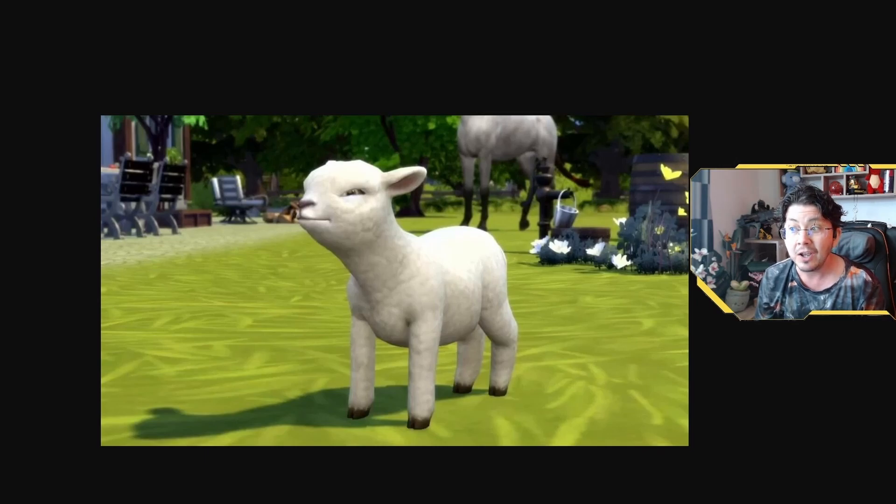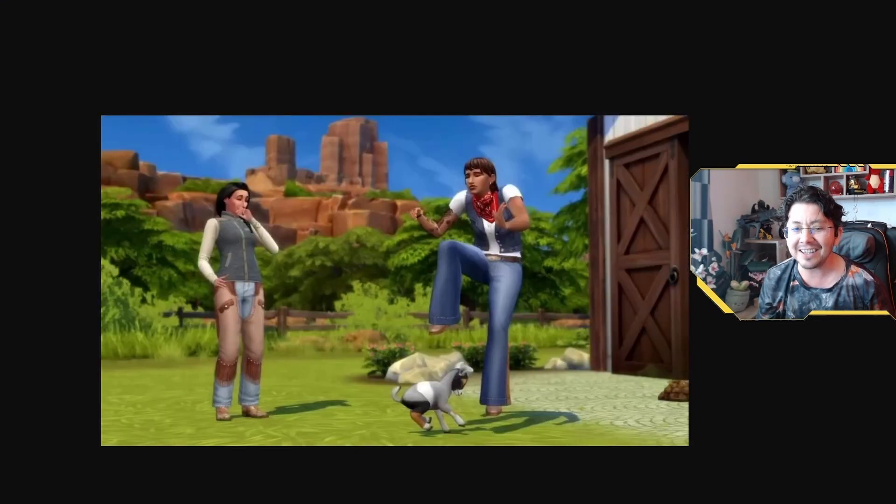According to the blog post, we'll be able to breed horses, which is pretty exciting. In addition to horses, we've got two new animal friends: the mini sheep, which is freaking adorable, and the mini goat, which is also just way too cute for words. These little guys are sure to be a hit with players of all ages. We'll be able to shear the sheep and milk the mini goats to earn money in the game. I'm sniffing out a new rags to riches challenge here.